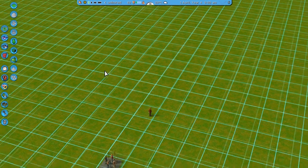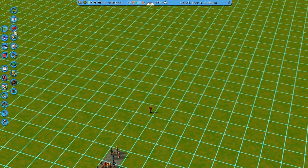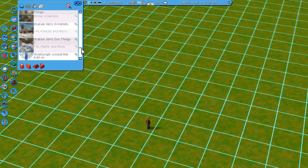Now first of all, as always, turn the grid on because it makes building buildings so much easier since you can tell where you need to place different kinds of things.